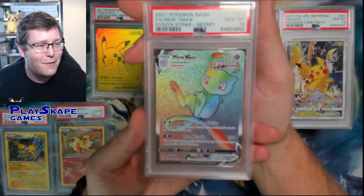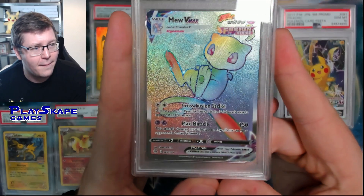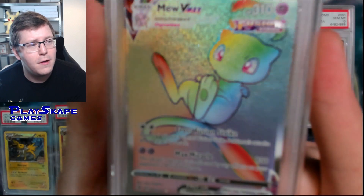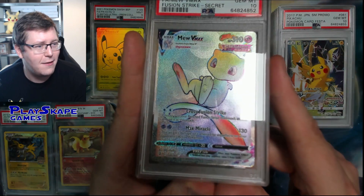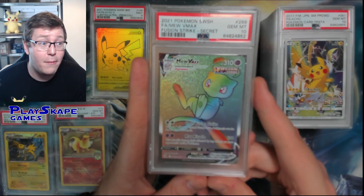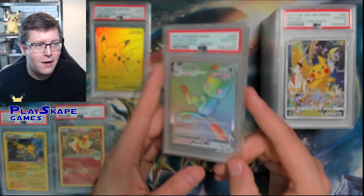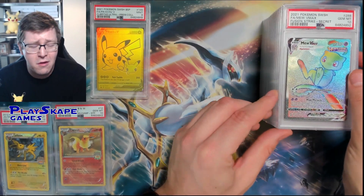Another beautiful Mew card to go with our Korokoro Mew - this is the Fusion Strike PSA 10 Secret Rare Mew, probably the most recent card from this submission. Beautiful Mew - I just love that sort of bubble background popping out there. Look at those bubbles in the background - it kind of reminds me of Pokemon Snap where Mew's in the bubble and you disrupt its shield before you can take photos of it. Beautiful card, Secret Rare, Gem Mint 10 - another beautiful card for Mew collectors. Just a clean rainbow - rainbows got so much better in the Sword and Shield era.